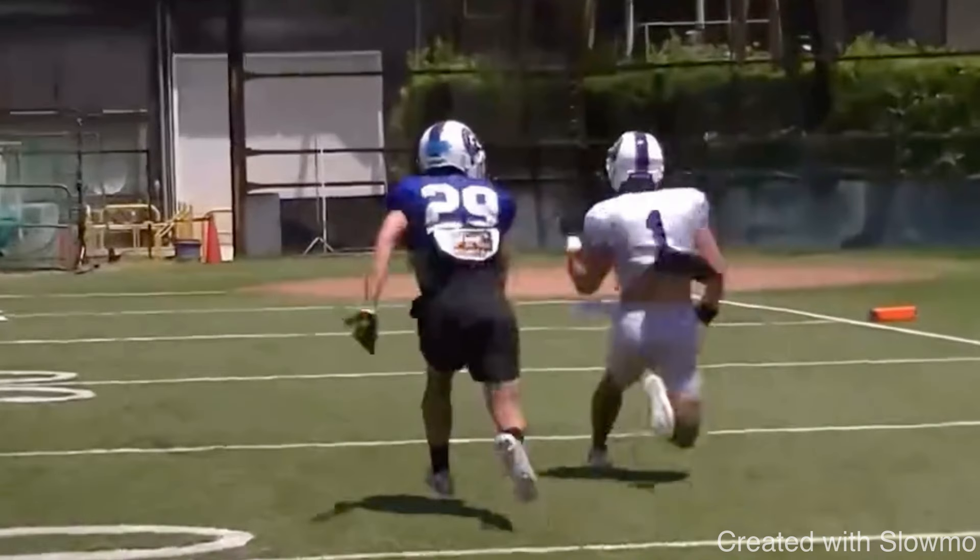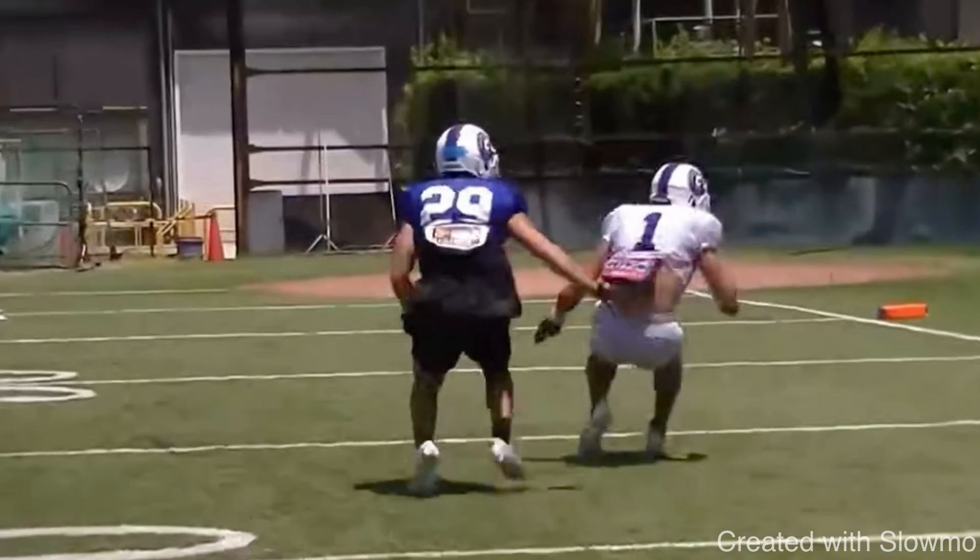He drops into this break — what we call the trigger step — which ultimately drops your hips and decelerates you. Even though you're pushing back up vertical, you have to decelerate to sell the actual comeback route. When you get to that trigger step, you've got to drop your weight. The ideal position is like doing squats and going down 50% to parallel — low enough to stop, but high enough to keep your feet moving.